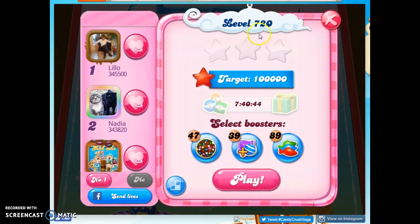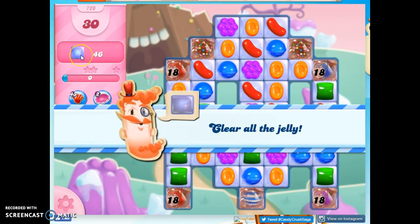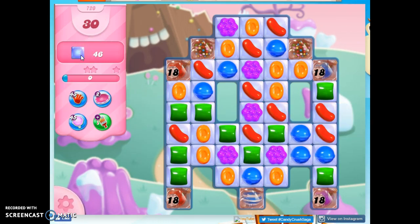Hi friends, this is Susie, your Candy Crush Guru, here to help you solve the puzzle of level 720, where we have 30 moves to clear out 46 jelly.